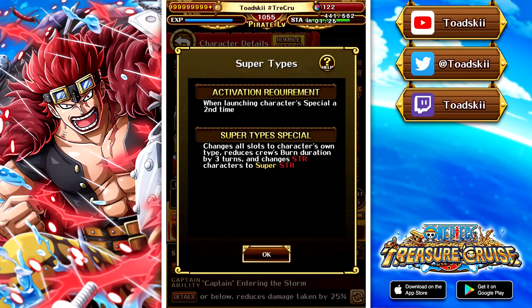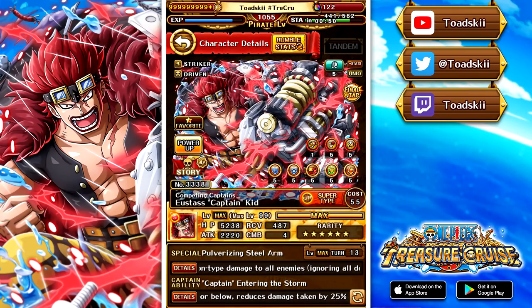Looking at his super type — when you use him as a captain, you get access to this. To activate it, you need to use his special 2 times during an adventure. Sometimes you want to use his super type a little bit earlier, but you don't want to lose all your health by activating his special. Looking at what it does, it changes all slots into matching, reduces your crew's burn duration by 3 turns, and gives you super strength typing. Generating a full board of slots for your team is pretty nice, and removing burn is also pretty interesting. With minor tweaks, Kid could be legit one of the best units in the entire game.